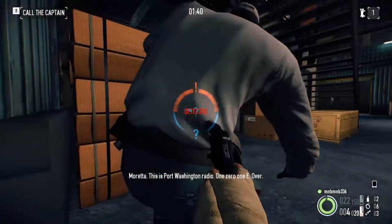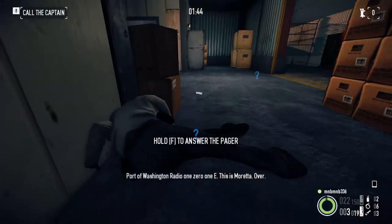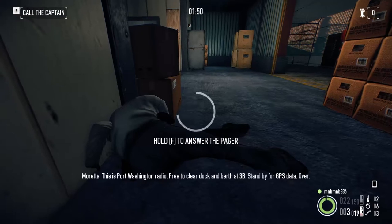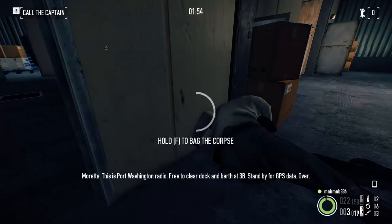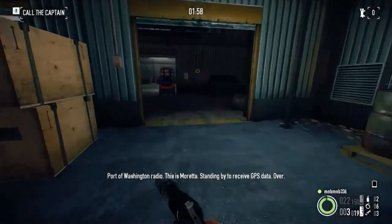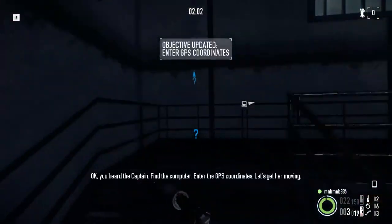Moretta, this is Port Washington Radio, 101E, over. Port of Washington Radio, 101E, this is Moretta, over. Moretta, this is Port Washington Radio — we declare dock and berth at CB, stand by for GPS data, over. Port of Washington Radio, this is Moretta, standing by to receive GPS data, over.